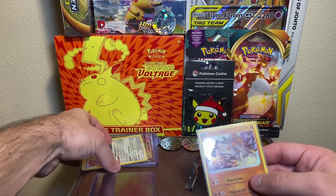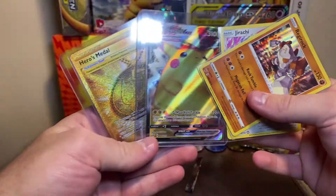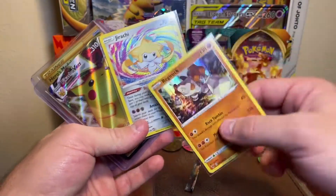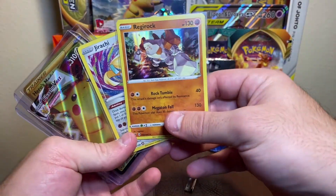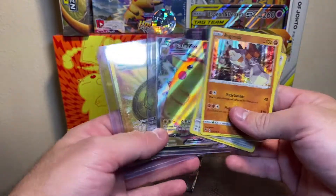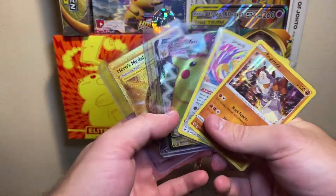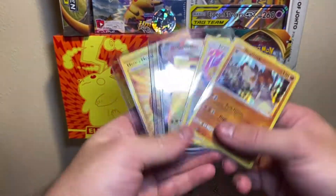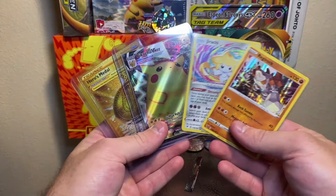I hope you enjoyed the video. Here are the pulls from today — some amazing stuff. Heros Metal secret rare, our boy thick Pikachu VMAX — he's gonna join his brother. Jirachi amazing rare, our second-to-last amazing rare we need. And our boy holo Regirock. If you guys want to like and subscribe that'd be much appreciated — comment down below, we'll pick a winner for those code cards and DM them. Take it easy, see you guys in the next one!